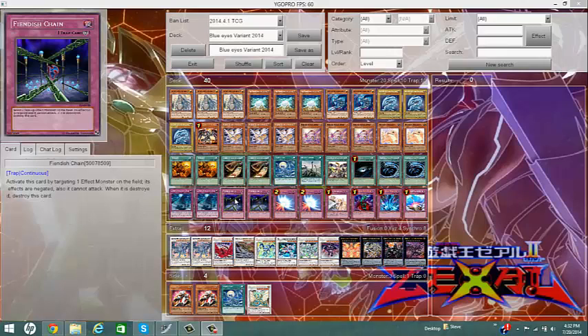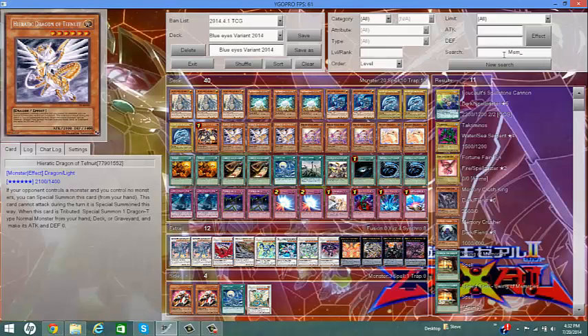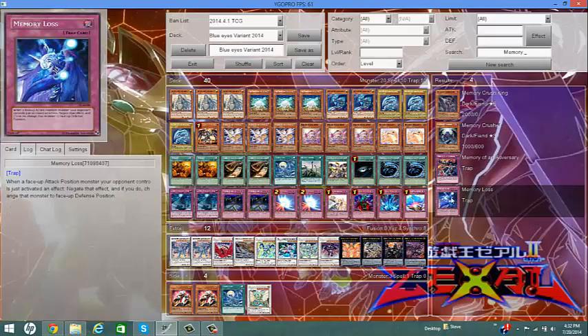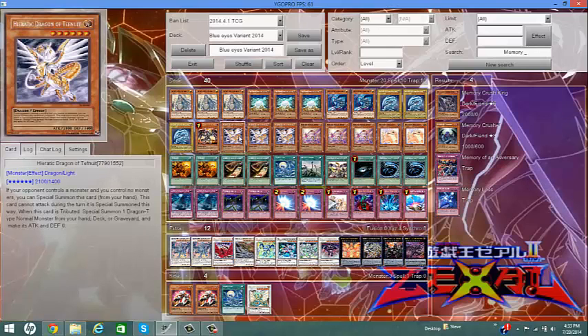Phoenix Wing Wind Blast — two of them, always a necessary must, and it's what I have at the moment. I don't have Breakthrough Skill because it's pretty pricey. So here's a substitute: Memory Loss. It's a common card — pretty much does the same thing as Breakthrough Skill except you can't use it twice. When a face-up monster your opponent controls activates their effect, you negate that effect and put it in defense mode. Good against BLS, Exciton Knight, things like that.